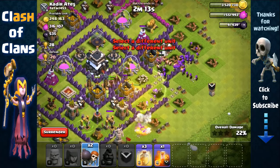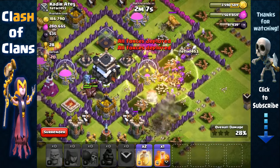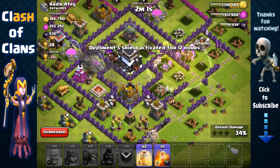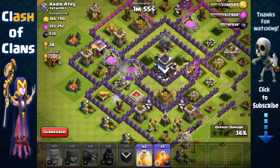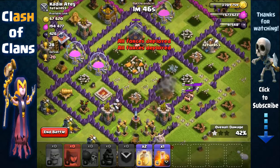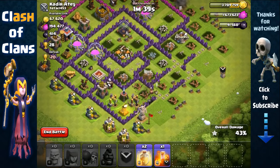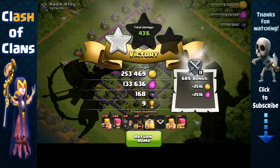Open up that wall and place a heal spell to heal our barbarians and archers. Hog riders make their way inside. We may need another heal spell to keep barbarians and archers replenished as they go for the storages inside. Our hog riders have taken out the defenses in the core — looking very good. We got the Town Hall. Our archers took out the Town Hall and the core, then troops went south rather than inside, but we still got what we wanted — around 380,000 in total resource, which is pretty good doing this without heroes.